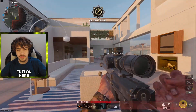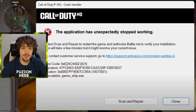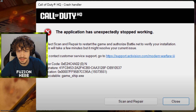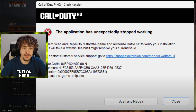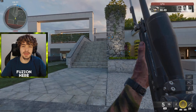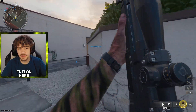Hey, what's going on guys, Josh Refusion here, welcome back to another Black Ops 6 beta video. In today's video I'm going to be showing you how to fix an error on the Black Ops 6 beta. It looks something like this — it says 'the application has unexpectedly stopped working.' You get this error when trying to launch the Black Ops 6 beta, most times when launching from the COD HQ.